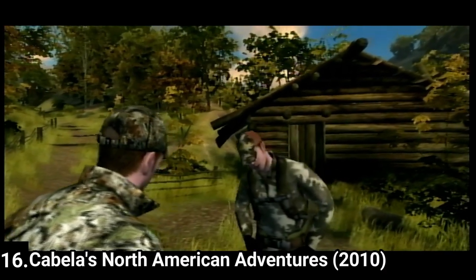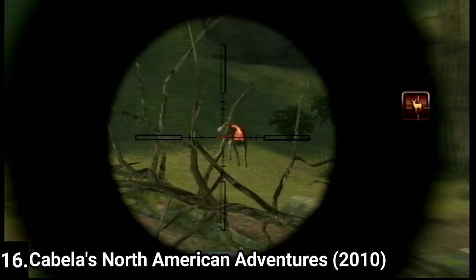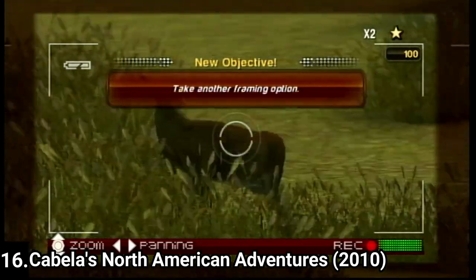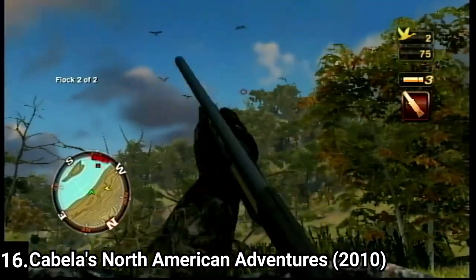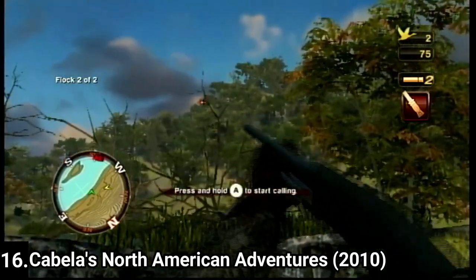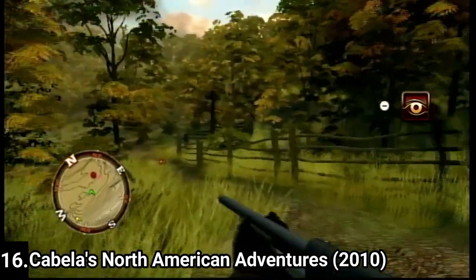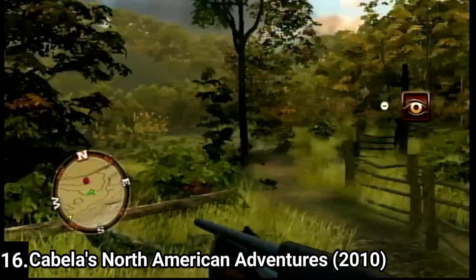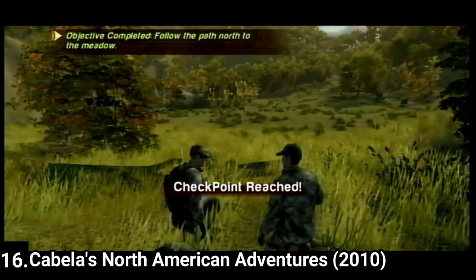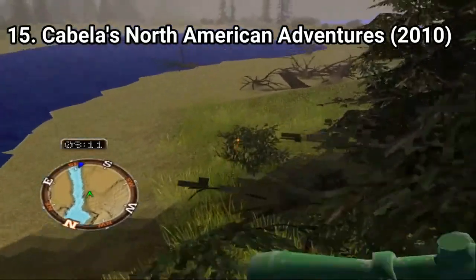Cabela's North American Adventures feels similar to Outdoor Adventures, only with a different story involving a hunting show. In the levels you put up cameras and then go for the kill, you can photograph animals, and you can customize your rifles. You get big sandbox areas again with invisible walls as usual, though this time the map design is better and I encountered fewer invisible walls. Locations and animals are diverse, and if you liked Outdoor Adventures, you're going to like this one too, because the two have the same vibe.